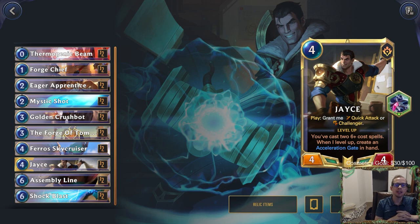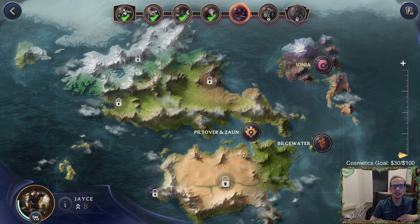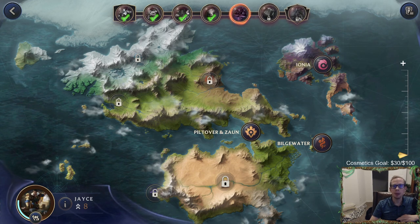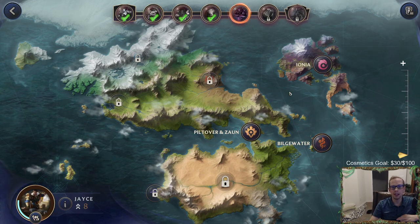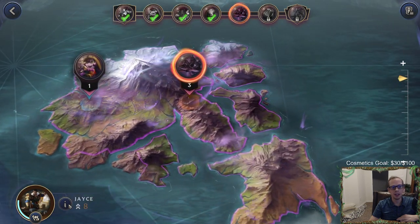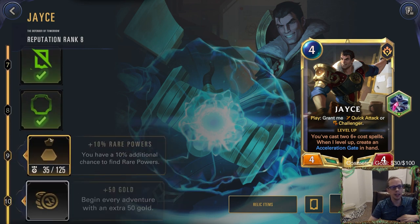Welcome everybody in Twitch chat and on YouTube for another Jayce adventure. We are now on to Zed — we're going through the entire adventure. So far so good, we just defeated Ezreal. Now we're on to Zed, then Nautilus, then Victor. I haven't played against Nautilus or Victor yet. I hear Nautilus is the hardest of all of them, but first we've got Zed. We're traveling back over to Ionia.